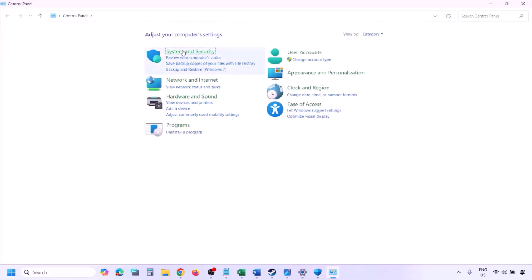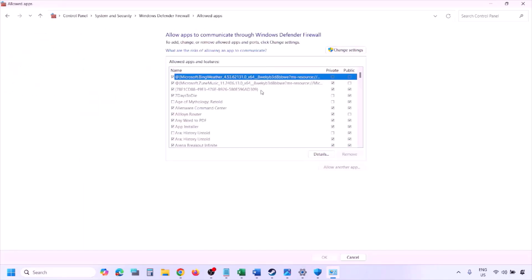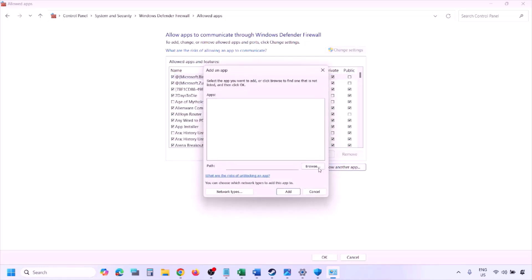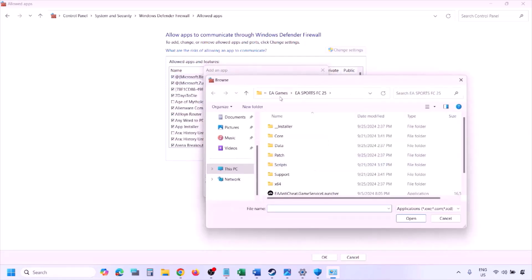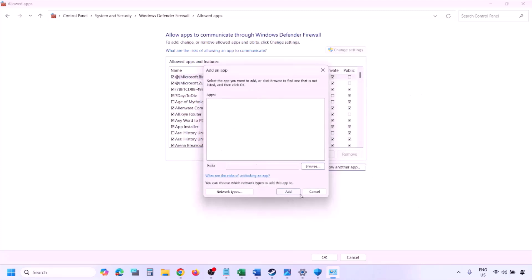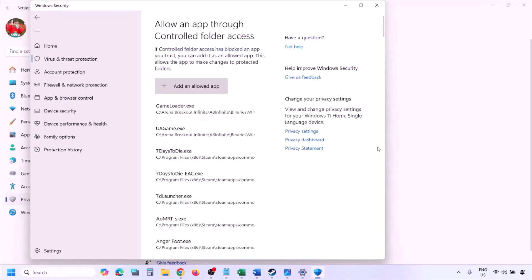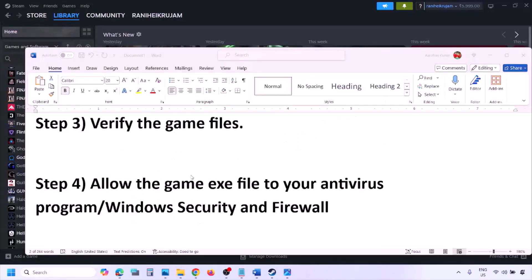You can do the same thing in the Firewall. Type Control Panel in the Windows search box, go to System and Security, Windows Defender Firewall, click Allow an app or feature through Windows Defender Firewall, click Change Settings, then Allow Another App, click Browse, go to the game installation folder, select the game exe file, click Open, then click Add. Once the game is added to the firewall, click OK and launch the game.